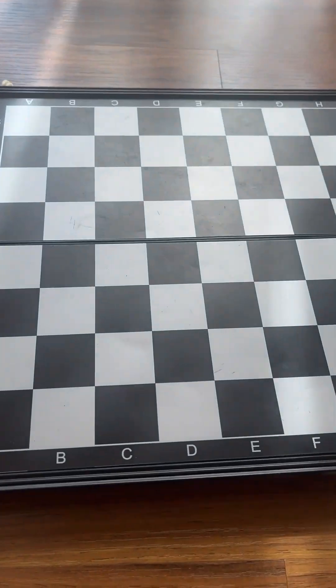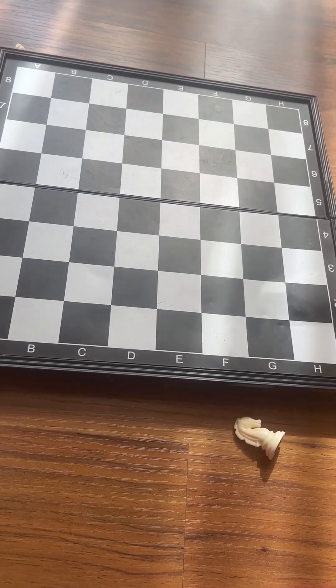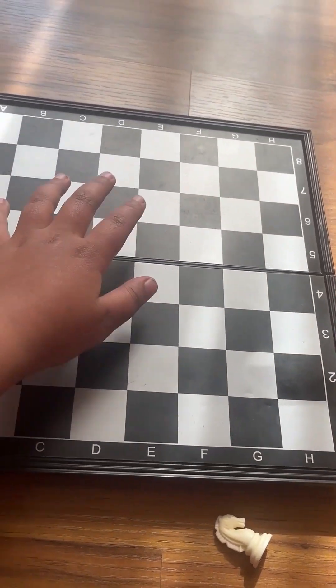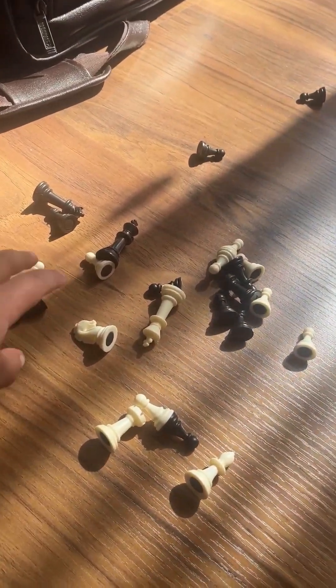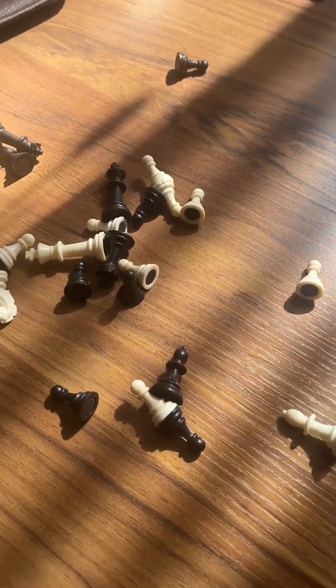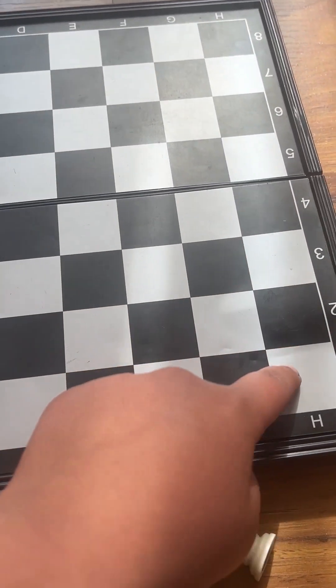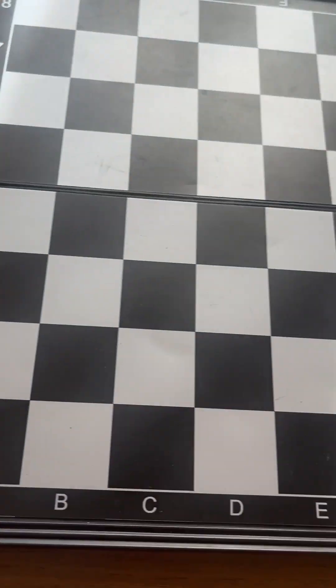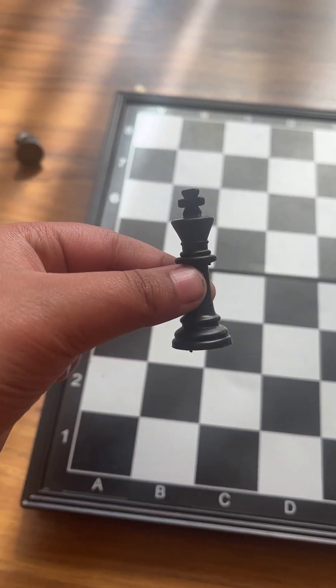Welcome back to another video. Today I'm going to be teaching you how to play chess. This is the chess board I'm going to be using — it's an 8x8 board with 64 squares. As you can see, there are pieces here: some are black, some are white. You have to place them in a specific way. There are 16 pieces per team, and whoever defeats the other team's king first wins.